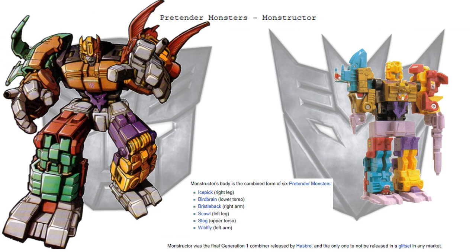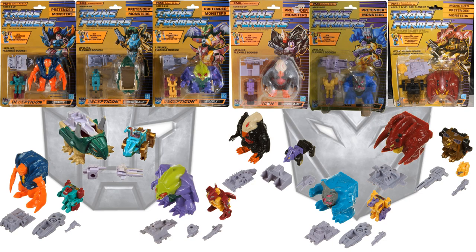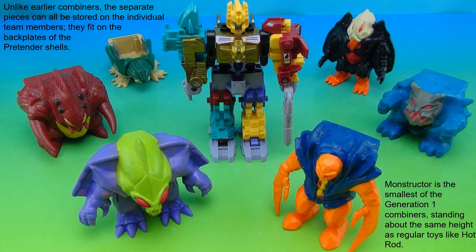Next we have the Pretender Monsters, who formed Monstructor — consisting of Icepick, Birdbrain, Bristleback, Scowl, Slog, and Wildfly. This was the only one Hasbro did not release in a gift set, so here are the individually carded figures. This was actually also the smallest of the combiner robots — the monster shells were almost half the size of the combiner itself, and you could store the individual robots inside the monster shell.